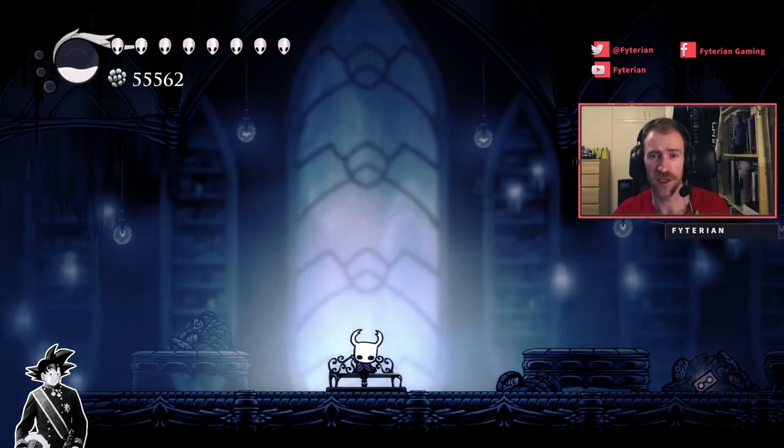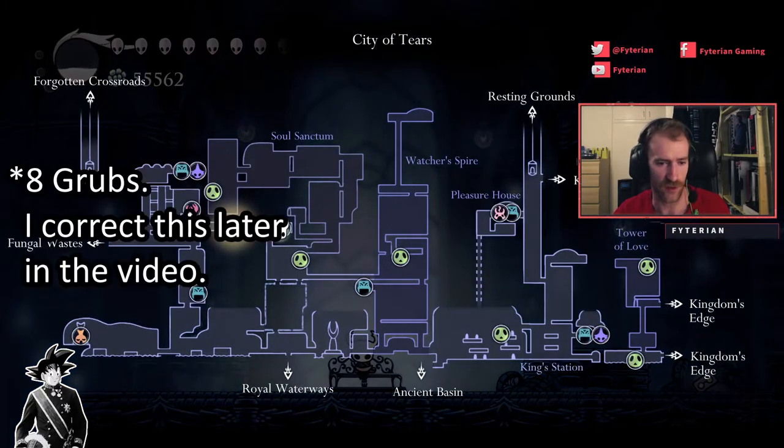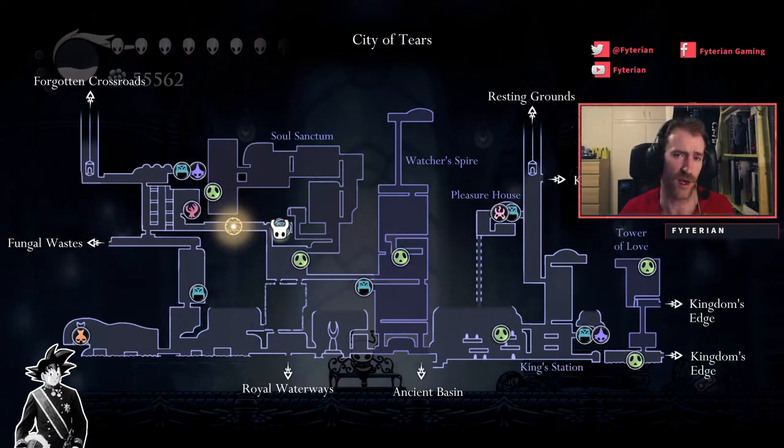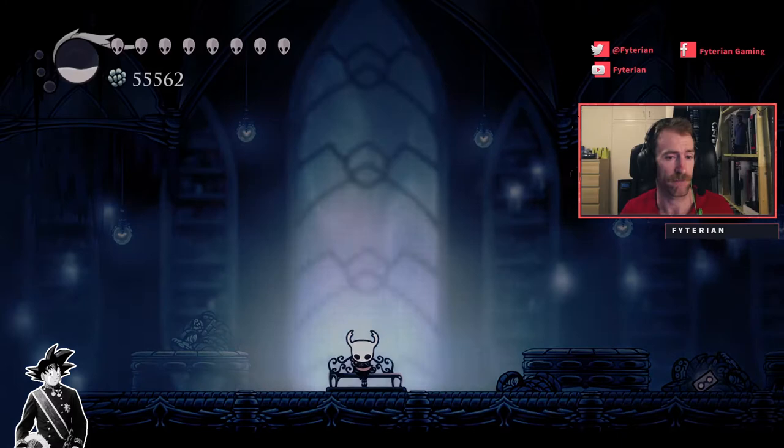So for the City of Tears there's going to be a total of six grubs. Some of these you can get on your first visit and some of them you'll have to wait until your second visit. Now this bench is where we're going to be starting at for the first couple. This is actually the bench where you meet Cornifer for the City of Tears map.